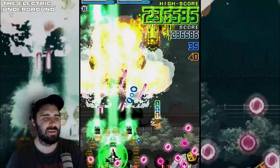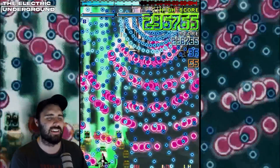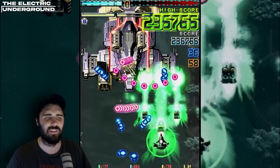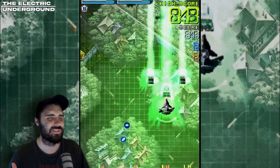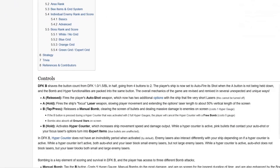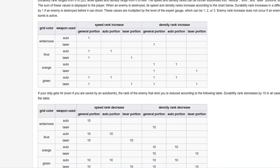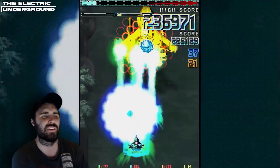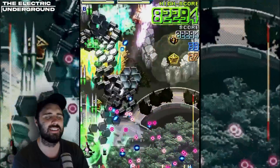Arrange B is the most confusing arrange in the entire game — even reading the Wikipedia entry I was scratching my head. Apparently you do individual runs instead of an entire run: you play individual stages for score attack and can change the parameters of your ship, with a lot of rank management. You'll need to look up exactly how this mode works. It is pretty difficult survival-wise and a lot of fun, with a lot of scoring potential and definitely underexplored. If you want to dig into something not many people are looking at, Arrange B is worth your time.